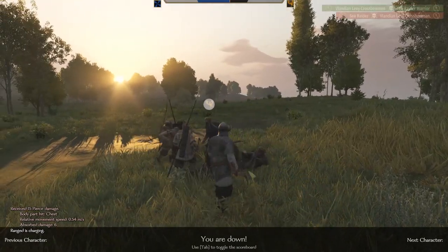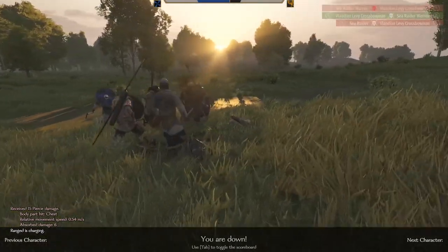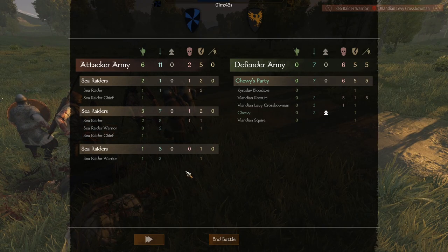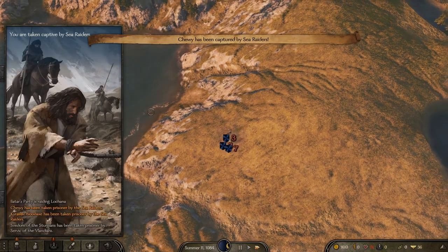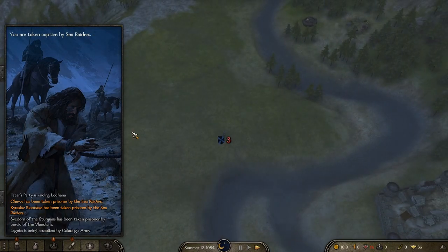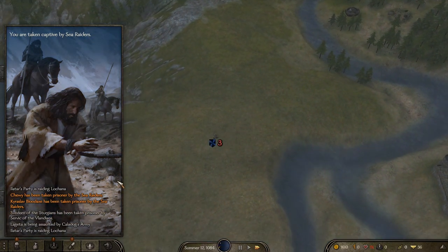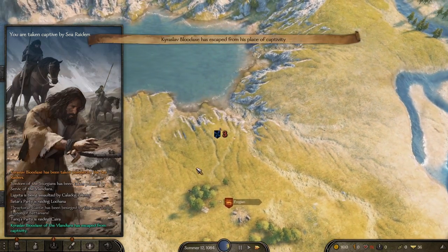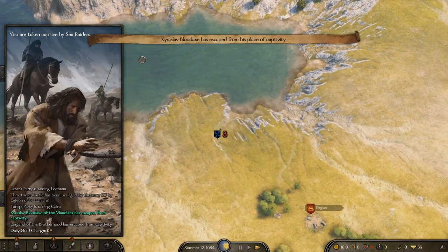You win some, you lose some. Sir Chewy has fallen in battle. I deserved that — you try to punch up and you get wiped out. We're taken prisoner by a small group. Karoslav has been taken as well, which is quite disappointing. Hopefully we'll see him again soon — he has escaped from captivity.